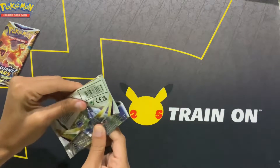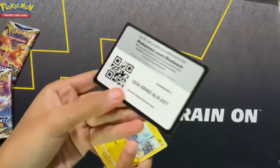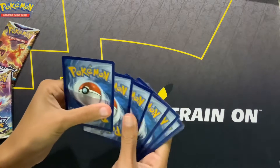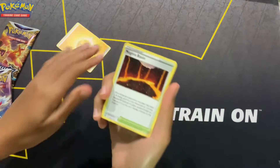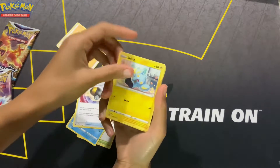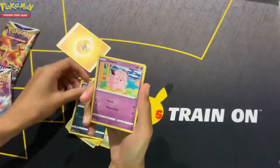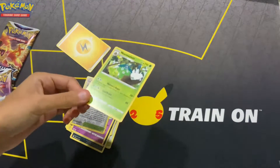Alright. Here's the code. One, two, three. Energy. Magma Basin. Crawdaunt. Ultra Ball. Shinx. Farfetch'd. Exeggcute. Primer. Leavanny. Collapsed Stadium. And a Wormadam.